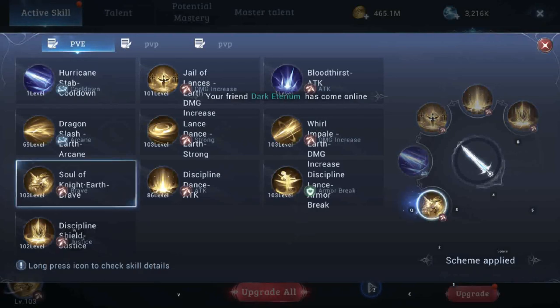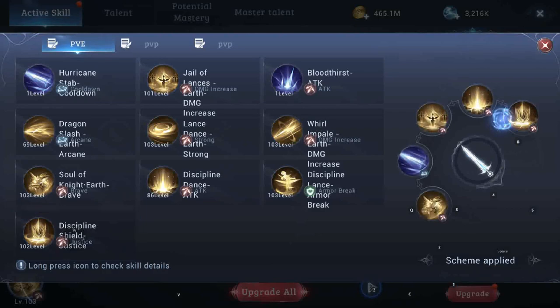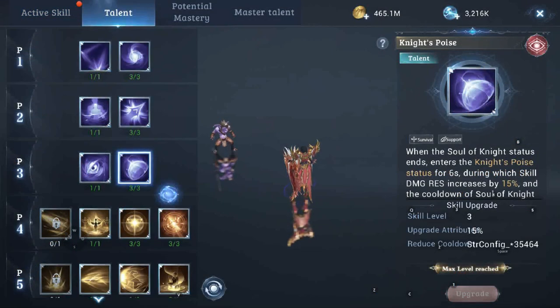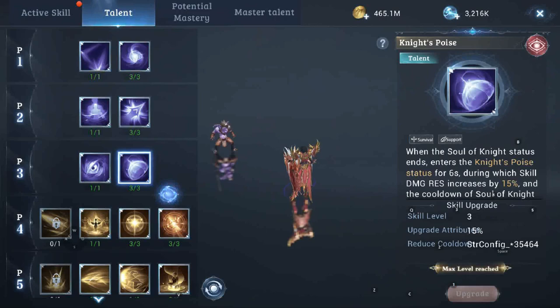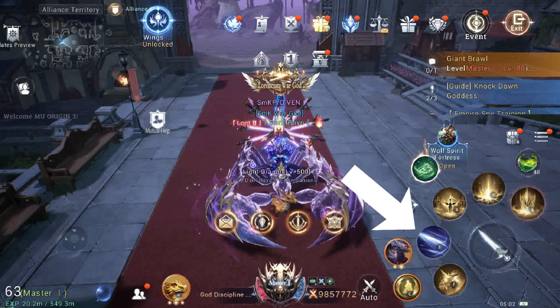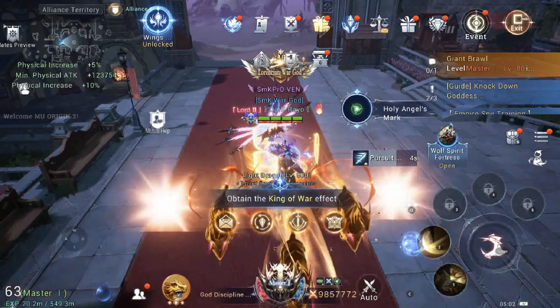On the first slot is Soul Knight, followed by Hurricane Stab, Jail of Lances, Discipline Dance, and Discipline Shield. The focus of this skill set is to get the uptime of Soul Knight more often and as fast as possible. The cooldown of Soul Knight is 25 seconds, but with this skill set you can use it more often. This class has a passive talent that reduces the cooldown of Soul Knight by two seconds every time a skill is cast within a six-second time frame — but only if your Knight Poise is still active. To do this, abuse the low cooldown of Hurricane Stab and select skills that don't have a long attack animation.